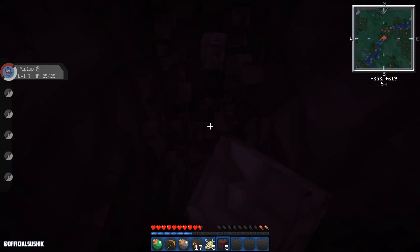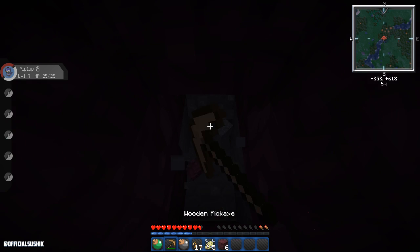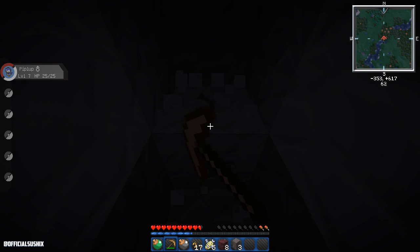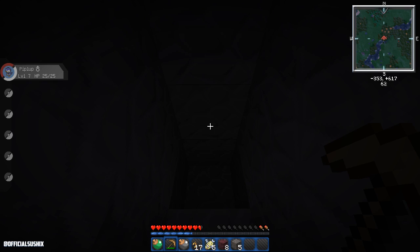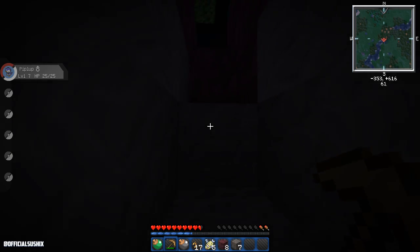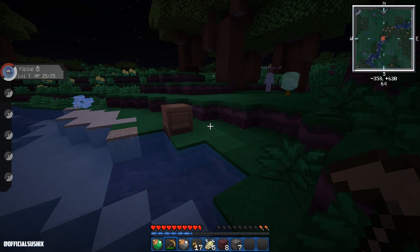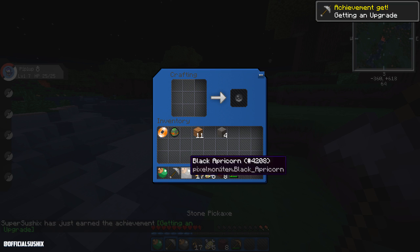It looks like only some of the items I put into the texture pack have actually worked — I think all the blocks are the only things that changed. I don't know why the items didn't change; I'm going to have to look back at that. I also wanted this texture pack for all the tools and stuff. We'll move on. So we got about seven pieces of cobble — that's good enough to get a stone pick. The good thing about Pixelmon is we don't need a sword.